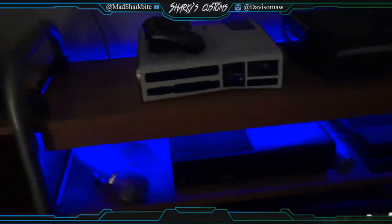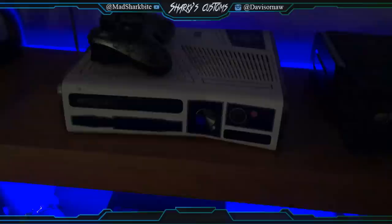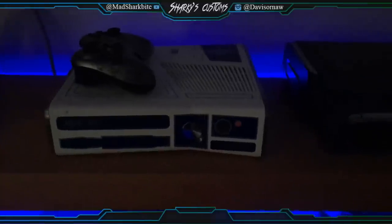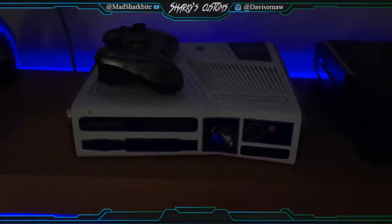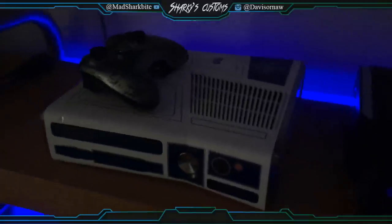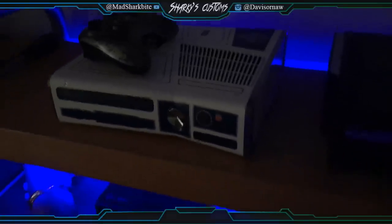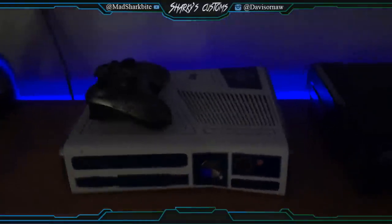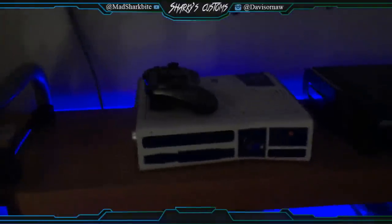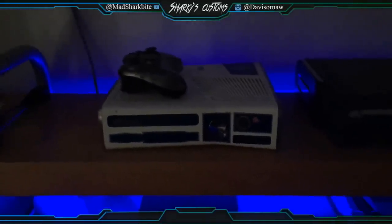This is a Star Wars console, but whether you bought a slim or a fat, they all work the same way. A lot of people say coronas are worse than Trinitys, but that's not true. The reason people say that is because coronas are harder to RGH. I can RGH them, and they actually sometimes boot faster than Trinitys.